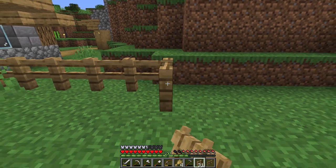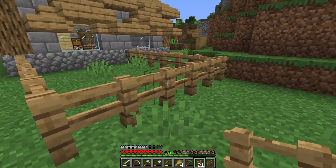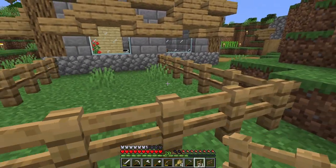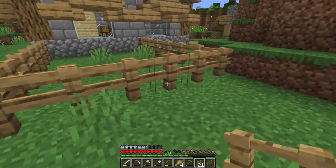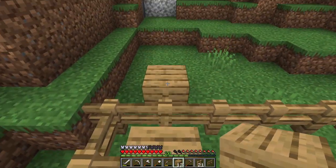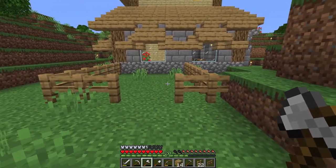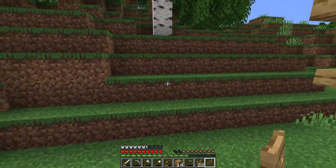We've got an area we can pen off and keep our mobs. The reason I'm using oak fences is because as a normal player you can't jump over them - they are technically one and a half blocks tall, which means you can't just jump over them from the same height. You need something extra to jump over them. You can also use tricks like putting carpets on them, but it basically ensures that any mobs inside aren't going to escape.